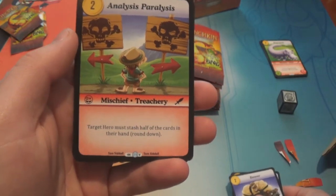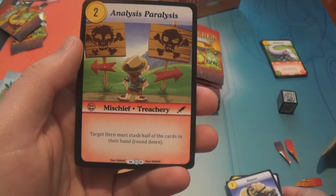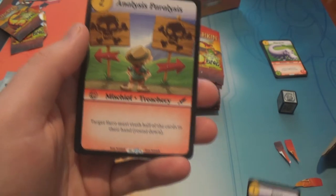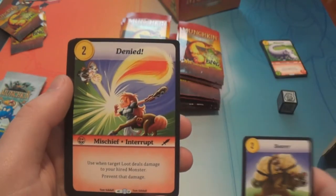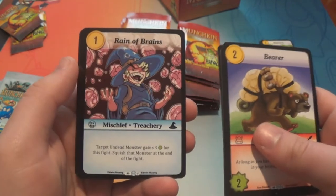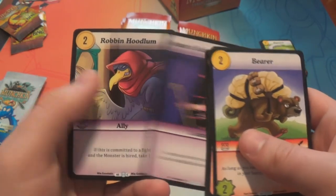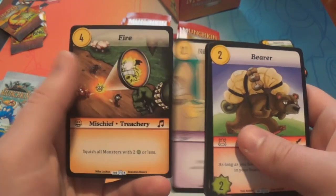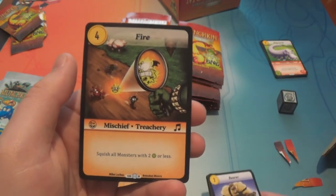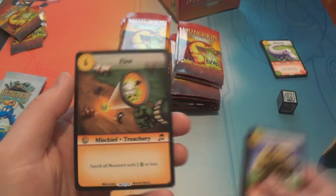Analysis Paralysis is a very rare — two gold for a treachery: target hero must stash half the cards in their hand, rounded down. Denied — uncommon. Net Benefit — uncommon. Reign of Brains — uncommon. Monty's Roadside Carnival — uncommon. Robin Hoodlum — common. And Fire — a rare, costs four gold for a treachery: squish all monsters with power two or less.